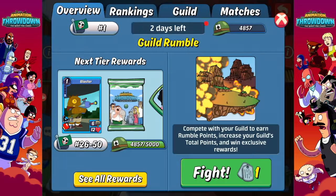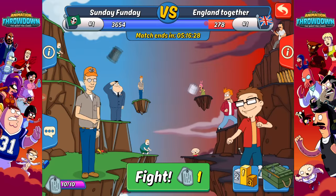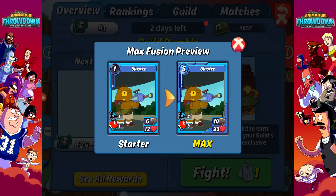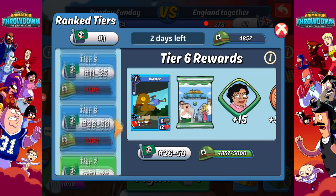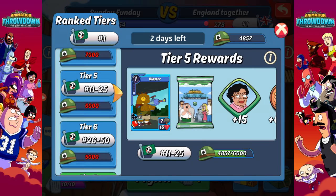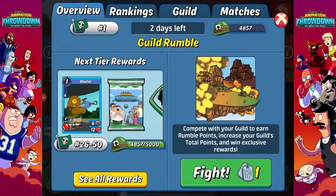We haven't lost a single match — we are seven and oh currently. Not sure exactly what place we're in, but we're in the range of 26 to 50, which is not bad. I think two more wins gets us into the range where we can get a blaster card that is fused at least once. We need to reach 6,000 points. Hopefully we'll be able to make it to that point.